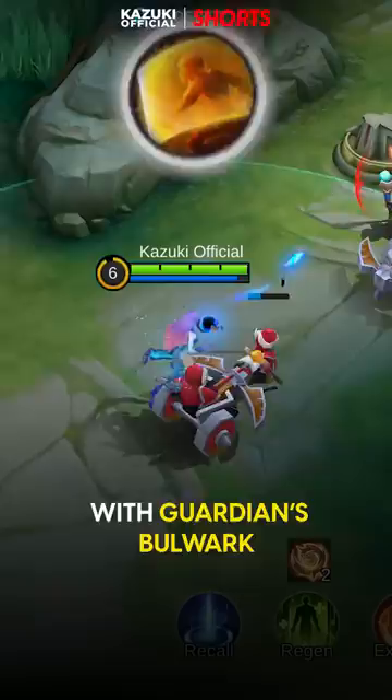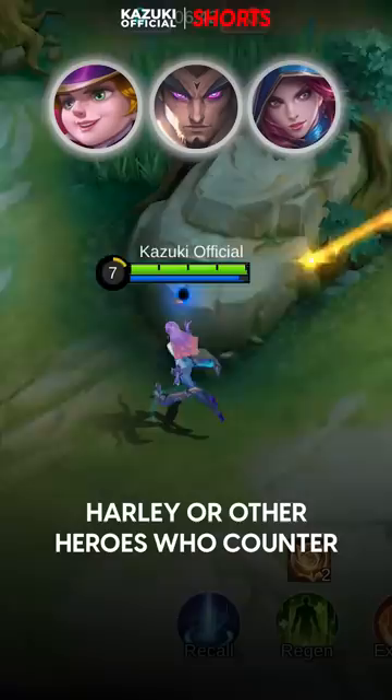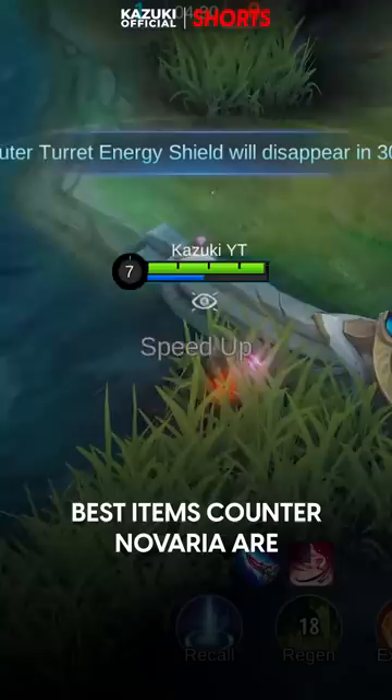You can also use Yuzhong, Natalia, Harley, or other heroes who counter any squishy hero with enormous CC, high mobility and damage. The best items to counter Noveria are Athena's Shield, Radiant Armor, Oracle, and Cursed Helmet. These are magic defense items.